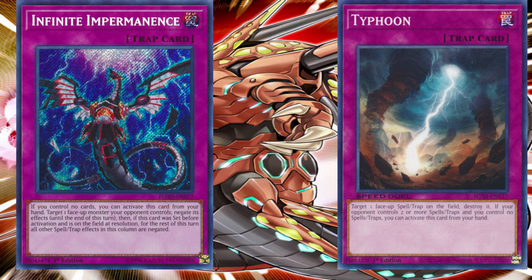Traps were used during the Synchro era and the Fusion era as well. During the XYZ era we still had usage of traps as the Solemn Brigade was issued — traps which were all called Solemn. It was when we reached the Pendulum era that trap usage started to go down massively, with only Solemns and possibly Floodgates still being used.